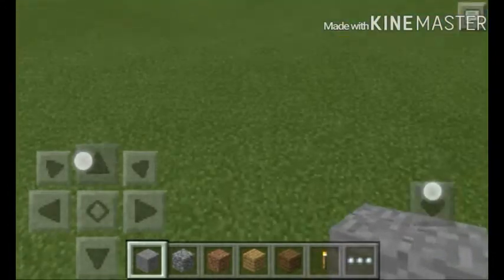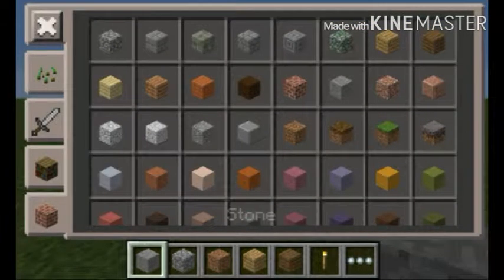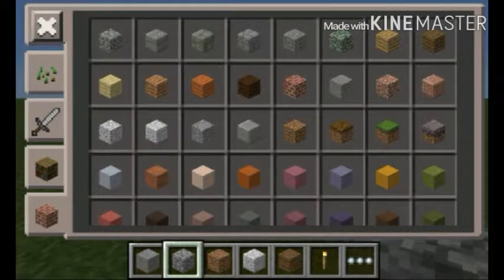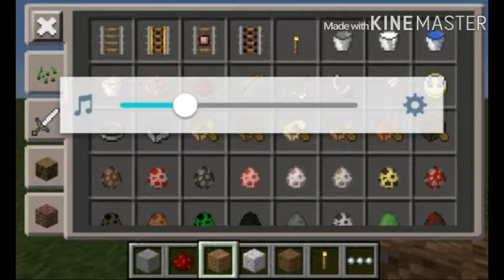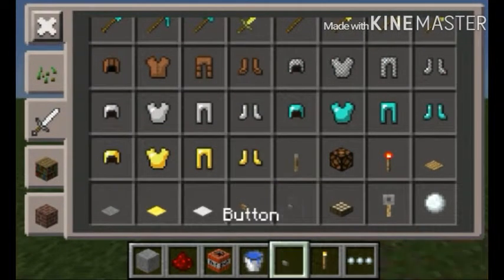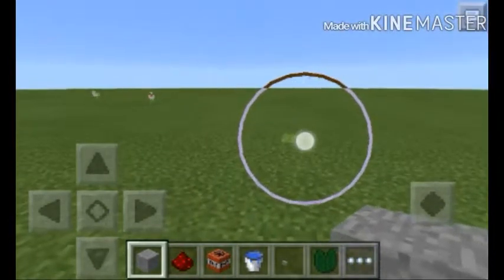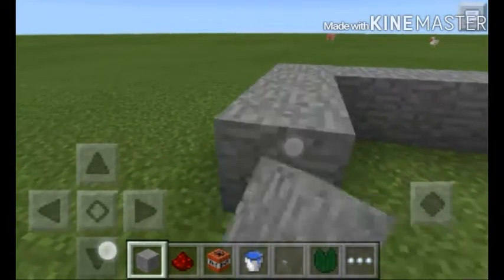Today what we're gonna do is make a trampoline, or as you could call it, a cannon. You'll need a building block — I just use plain old stone. Most other things are in the combat section: you'll need redstone, TNT, water, a button, and a lily pad.